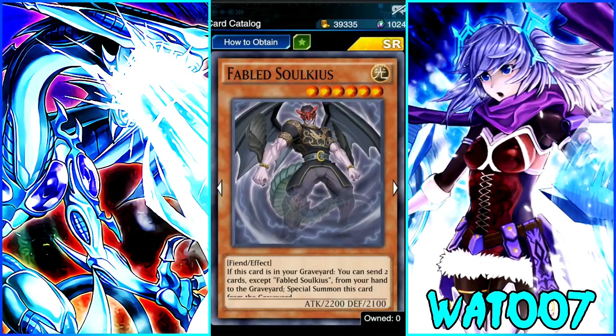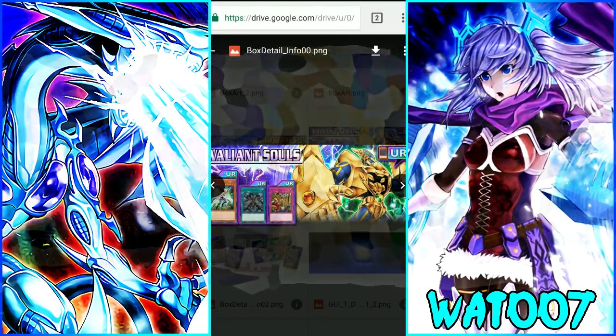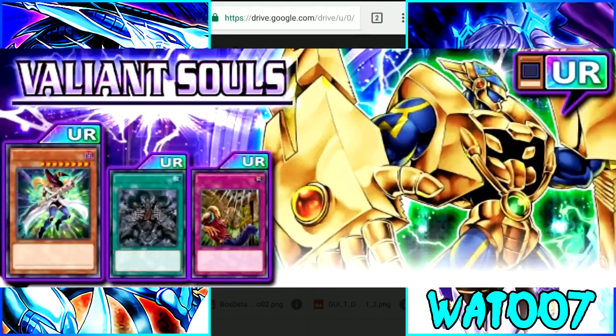For anybody that's curious, I'll be putting timestamps in the description for each of the cards, because there's a lot of different archetypes in this list. So check the description if you're looking for a specific archetype. Most of these cards are going to be in the next main box called Valiant Souls. We have a couple of confirmed cards from this box from the list I'm going to be reading.